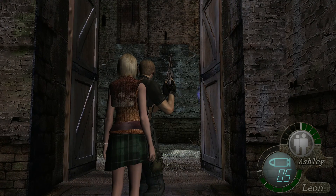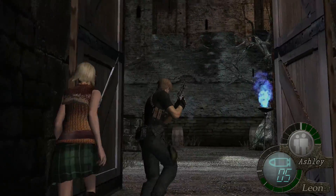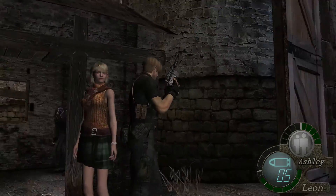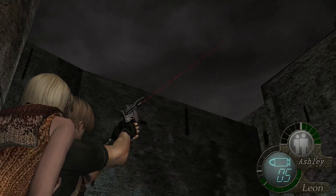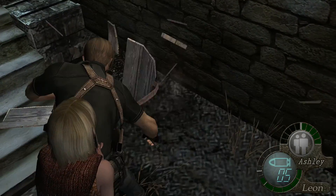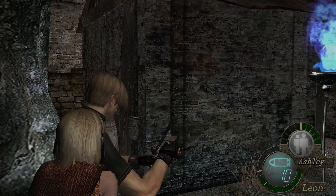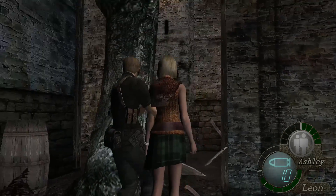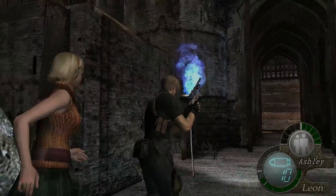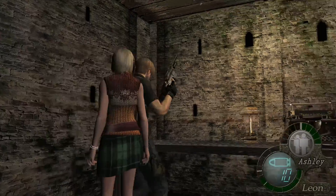Hey there, it's Care Bear here, welcome back to Resident Evil 4. In the last episode we fought a boss — I want to say his name is Salazar but I'm not too sure. We made it to a whole new area; we are in a castle. This is pretty exciting. We still have Ashley — I don't know if she's going to be taken away eventually, but you know she will be. Anyway, we're gonna find out what we have to do here.